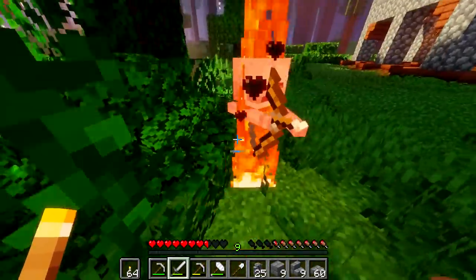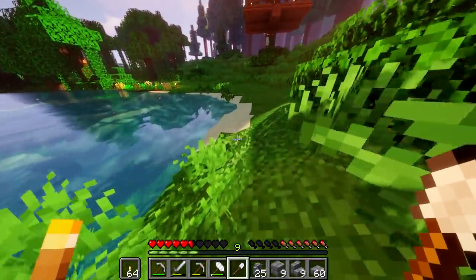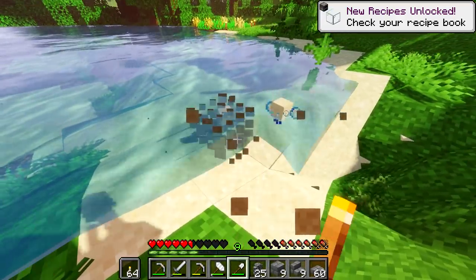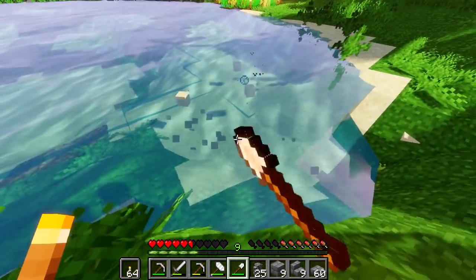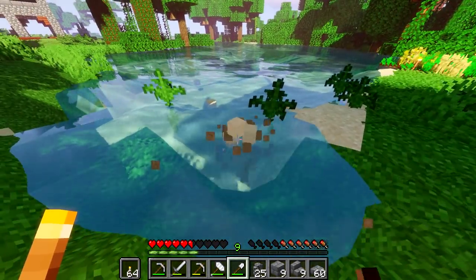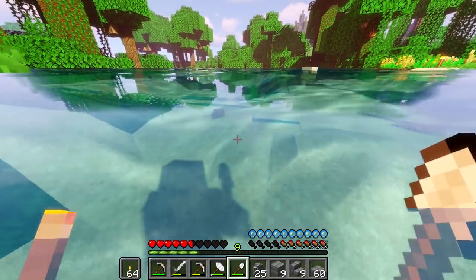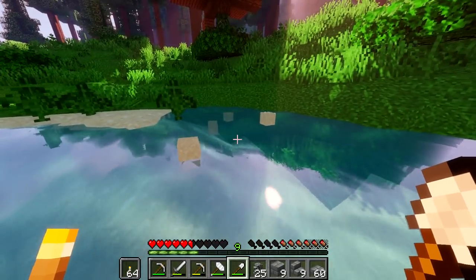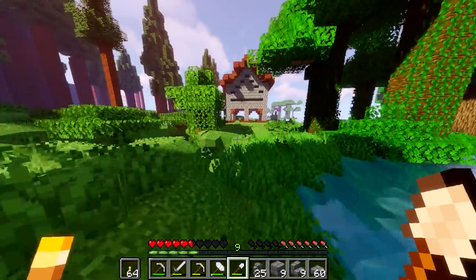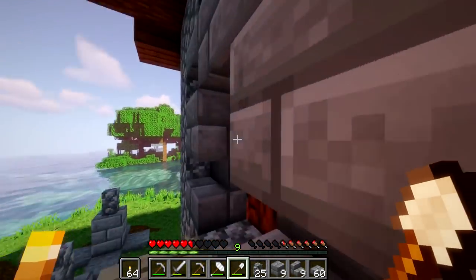I want to mine sand to make glass for the windows. This entire beach is sand, and it's interesting to mine with no cubes — it looks like grass but it's trying to blend the textures. How they made this possible I'm not sure, but it's honestly really incredible. We're not going to need more than a stack of sand. Alright, we've got all the sand we're going to need — I'll throw it in the furnace and then continue building this mining hut. Sorry about the distractions.